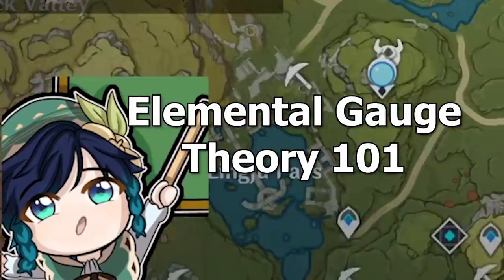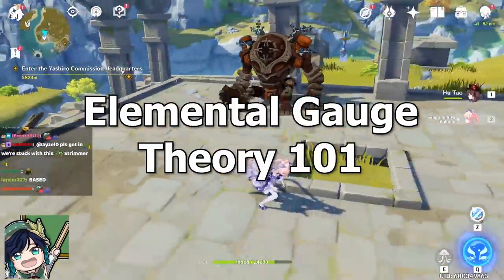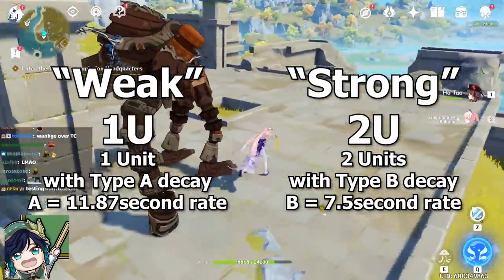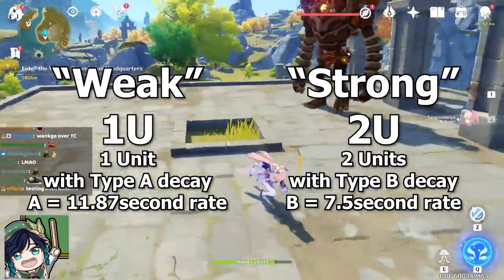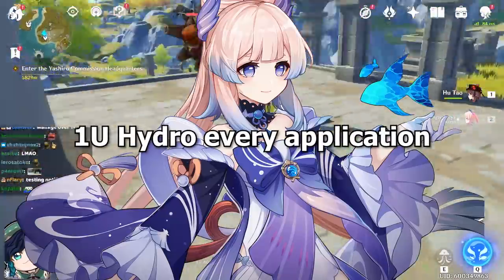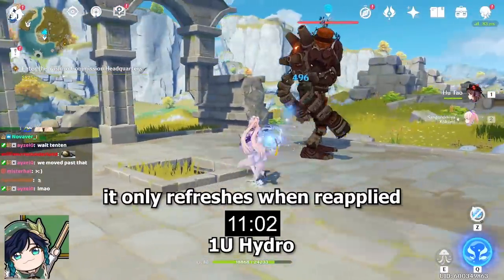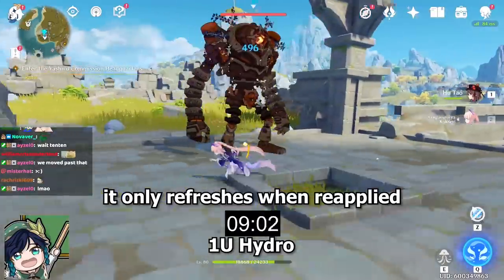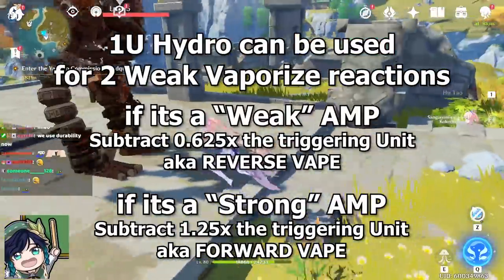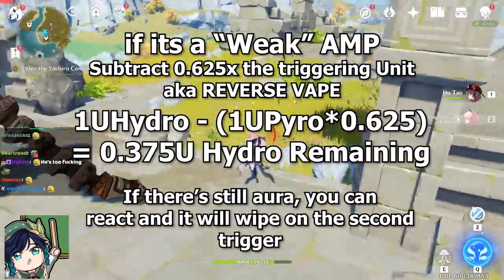We can start by explaining elemental gauge theory. The way element application works in Genshin Impact is through something we call elemental gauge theory. Every character applies element in either weak or strong — like 1 unit of hydro or 2 units of hydro, which is what the 'U' stands for. For example, normal attacks on Kokomi apply 1 unit of hydro on the enemy. If you apply another unit, it does not add up to 2U but simply refreshes the 1 unit. So 1 unit is enough for 2 reactions, because each reaction takes away 0.675 units.